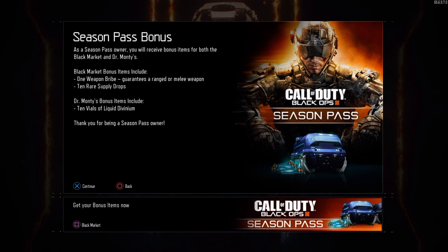If you own the season pass, this is what you'd be welcomed with when you log on. You get some black market bonus items — you can get one weapon bribe that guarantees a ranged or melee weapon, and 10 rare supply drops.